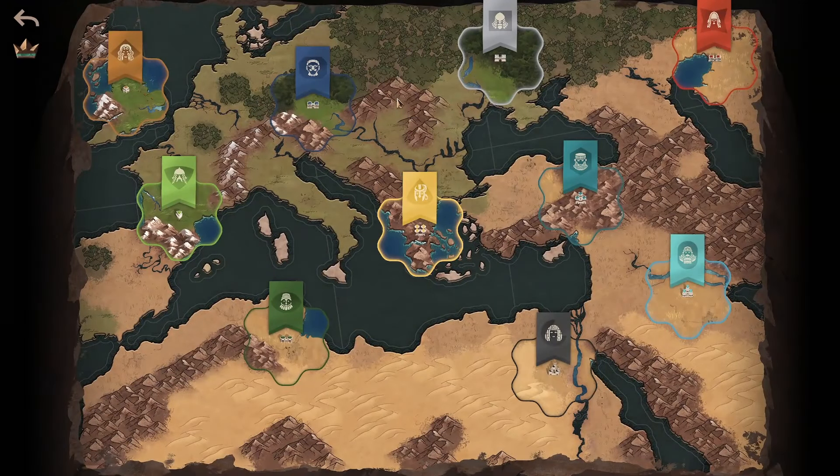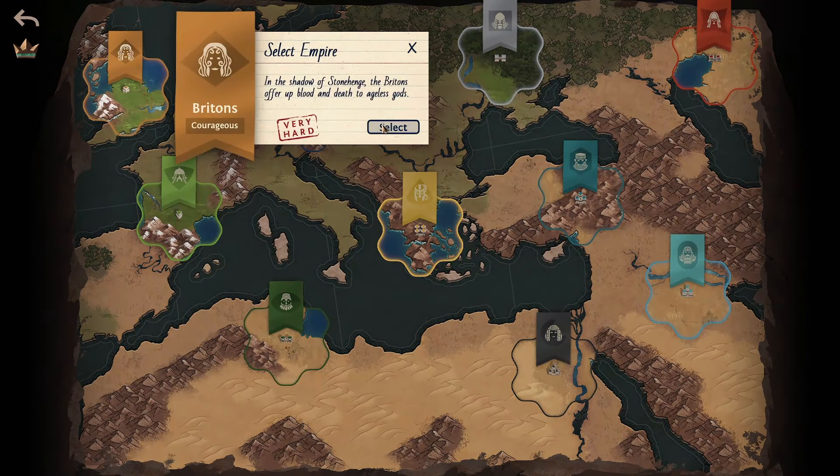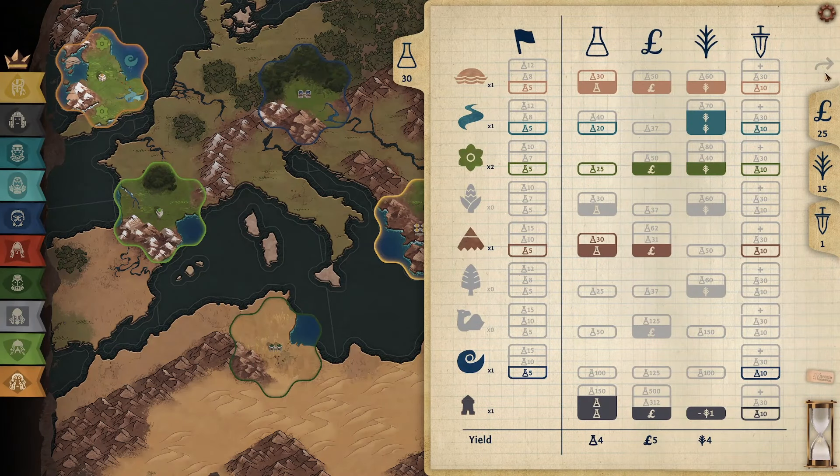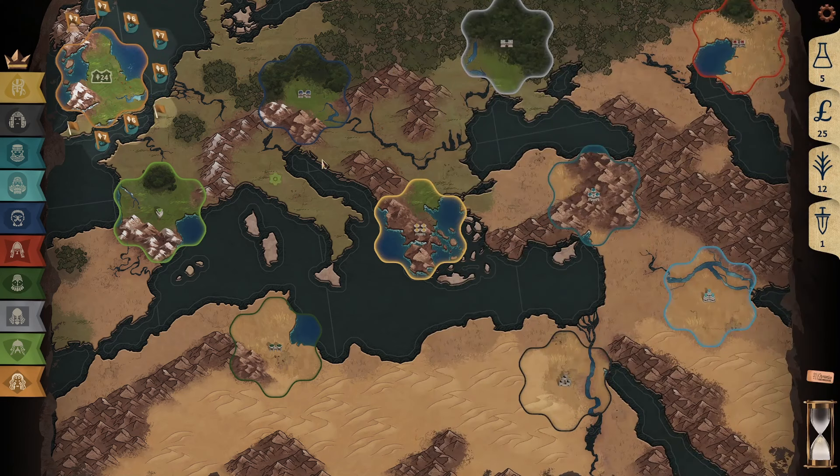Hi guys, Jack here. Welcome back to Ozymandus. Today we're playing on the Mediterranean map as Britons, which are the hardest civ on the map. So let's see how we do. If this is your first time watching Ozymandus, it's kind of like a stripped-back Civ 5 kind of game — 4X — and the games only last about half an hour to one hour, so they're pretty fun.